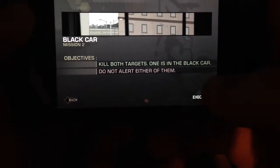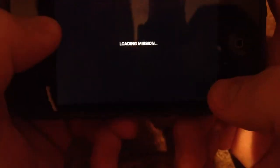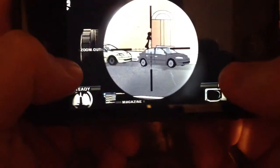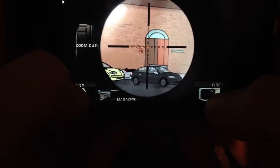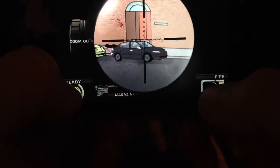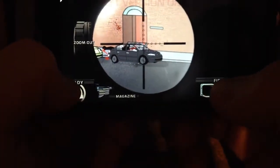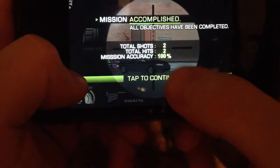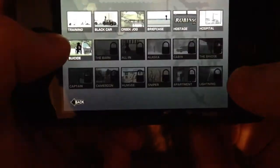This mission is called Black Car. The objective of the mission is to kill both targets. The key thing with this game is you just gotta think like a sniper — figure out what you need to do. Take this guy in the back out first. Nice shot. As you can see, the order in which you kill the targets is how you accomplish the mission.